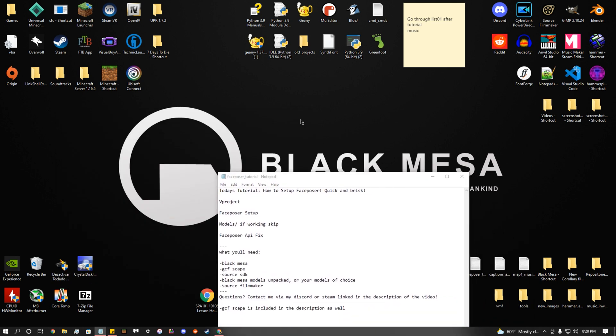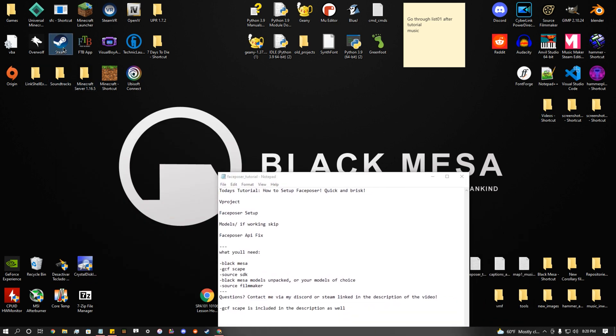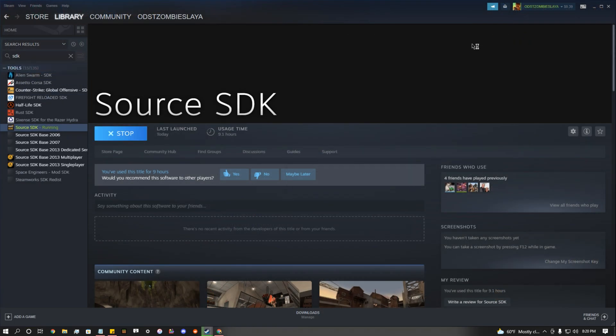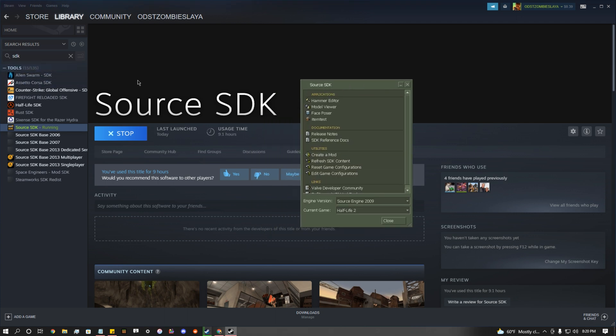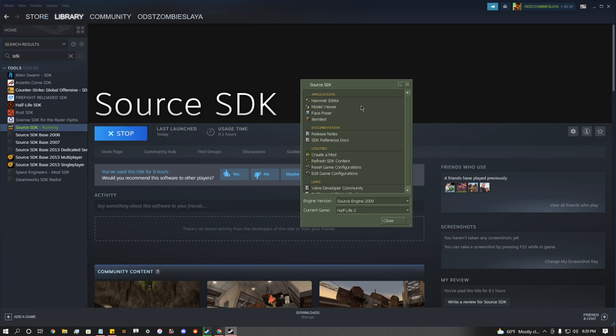Let's get started. You want to open up Steam and launch Source SDK - it's under your Tools. If you own any Source Engine games, it should be there. You'll see current games listed here. We want to make sure it's set to 2009. We're going to edit game configurations here.